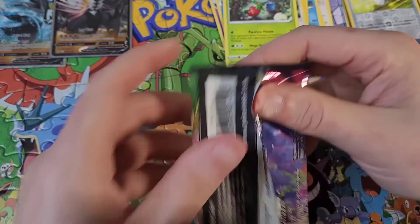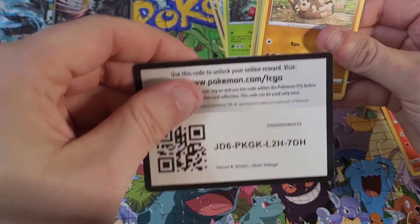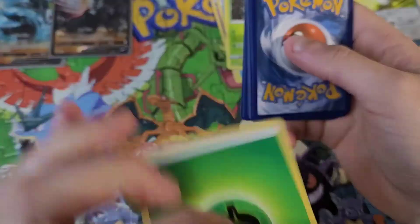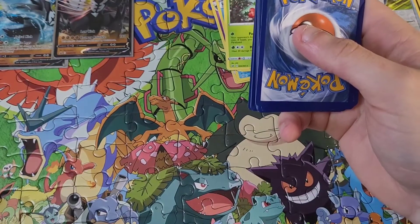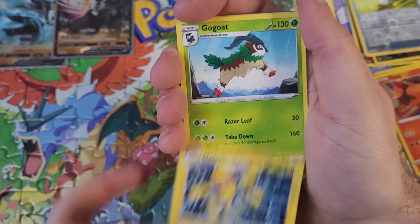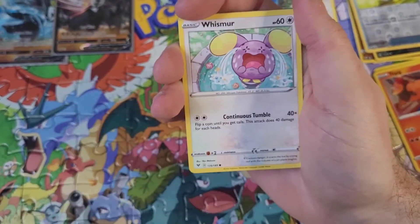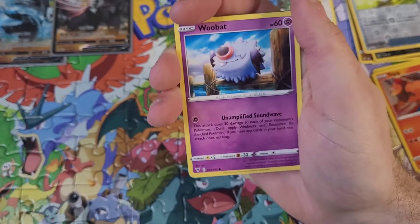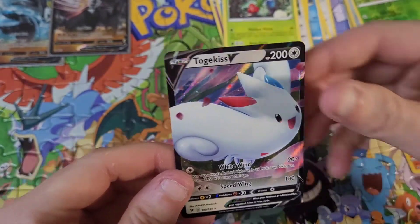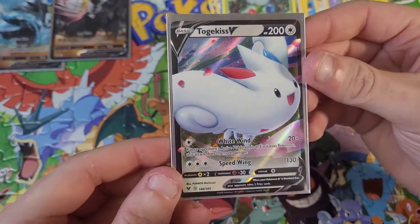We have some Vivid Voltage — so far the pulls for this video have been just awful, so maybe these last few packs will do better. Maybe we'll get an amazing rare; we did get the Rayquaza on one of the early episodes. We got a Slugma, good old Johto vibes, Whismur, Exeggcute, Woobat — reverse holo Kakuna going into — and we did get a Togekiss V! I believe we've already pulled him before, but at least it is another ultra rare.